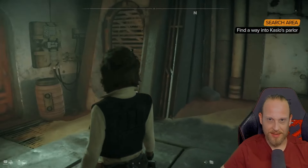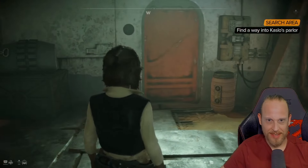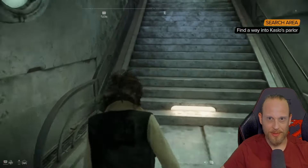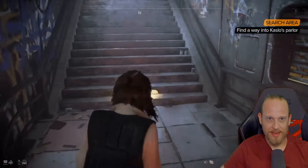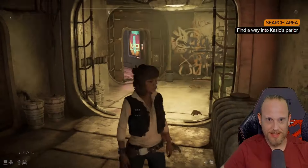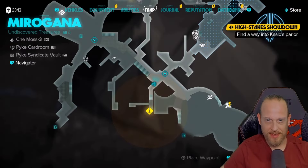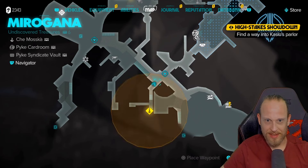You can talk to two or three people here, which is additionally confusing as they don't really provide any information but are located very close to the location. And the most confusing thing is if you go back a little bit here, the search area eventually disappears. That's why I always thought I'm somehow too far away. I've now left the small corridor and I'm basically in the main area, very very close to the save point.